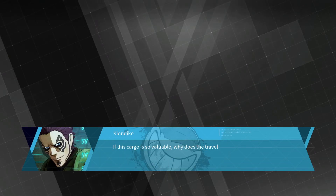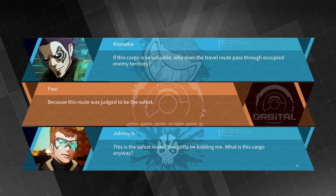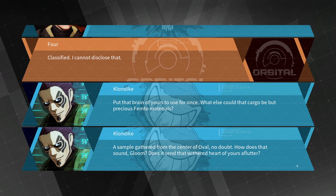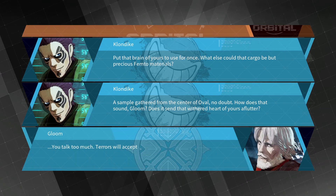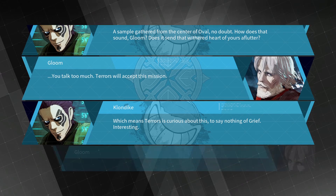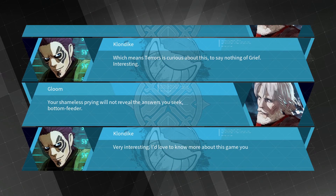If this cargo is so valuable, why does the travel route pass through occupied enemy territory? This route was judged to be the safest — you've got to be kidding me. What is this cargo anyway? Classified — I cannot disclose that. What else could that cargo be but precious femto materials, a sample gathered from the center of Oval? Gloom mentions terrors seems curious about this cargo — there's 'nothing of grief.' Interesting.